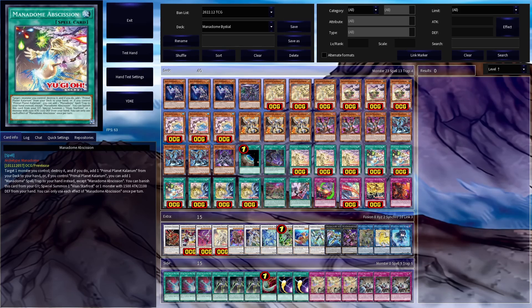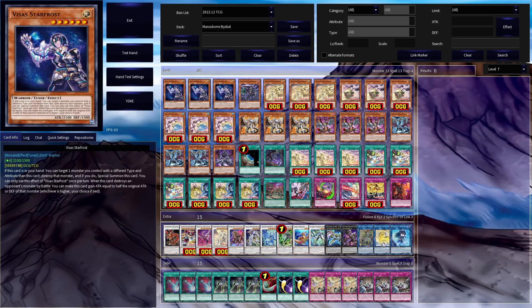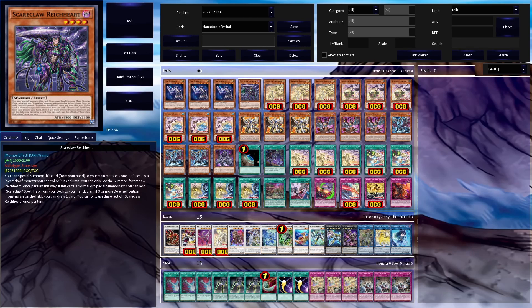Another major engine in this deck is the Scareclaw engine. It's a small one, but very synergistic with the deck, as you play fewer Vsauce Star Frost cards, and the way the deck overall works meshes with both Manadomes and Bestials. Scareclaw Reichardt can summon itself to a main monster zone adjacent to a Scareclaw you control, and when summoned it searches a Scareclaw spell/trap from your deck to your hand. Additionally, if you control three or more different-position monsters on the field, you can draw one card, which is shockingly easy to pull off in this deck.